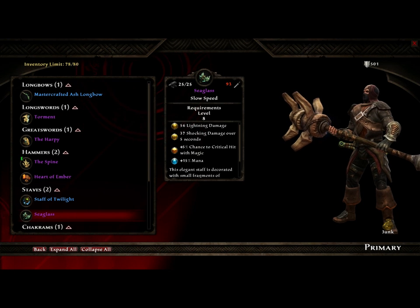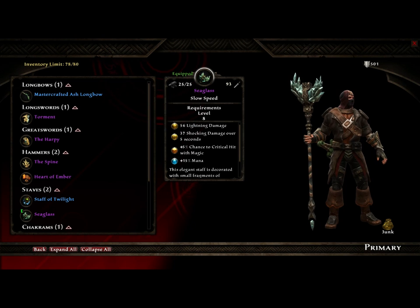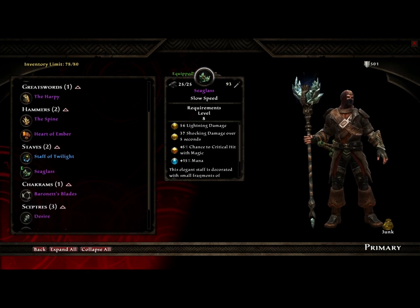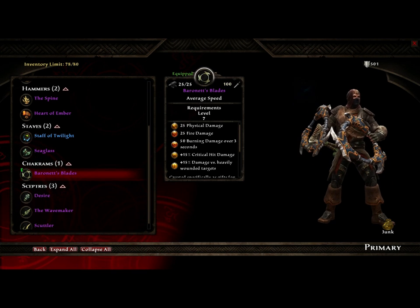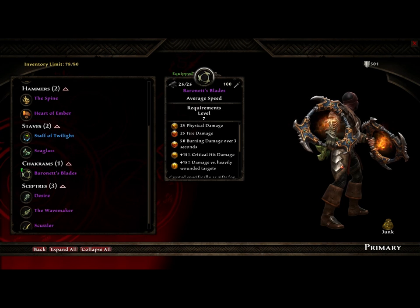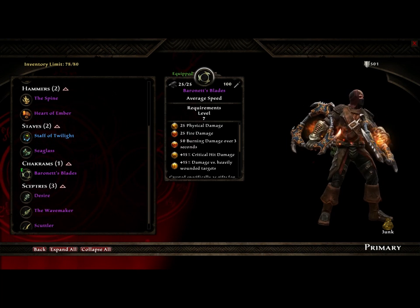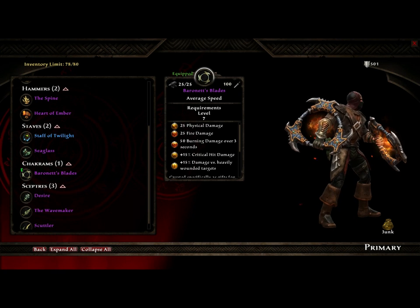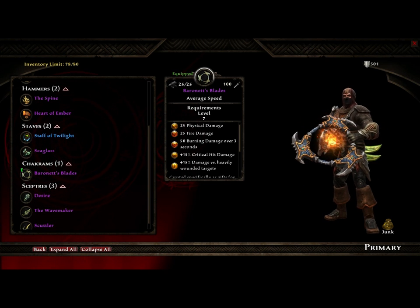Next up we have Sea Glass. This is the staff for you sorcery builds out there. It's pretty powerful. I do like the look of it — it looks pretty cool, and it's a lightning damage staff. Next up is Baronet's Blaze. This is from another boss battle. They look really cool with the fire in them, and they're obviously fire. They're pretty powerful — 100 attack power as well.